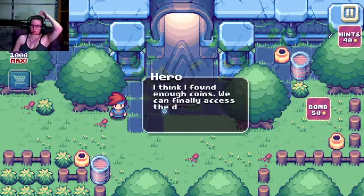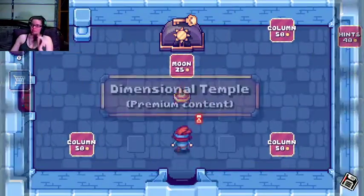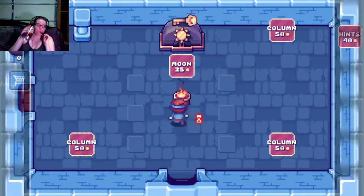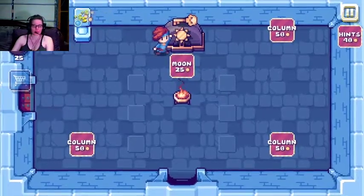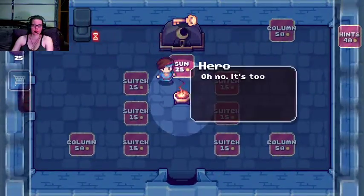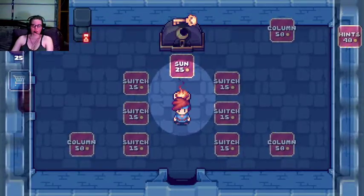You want a million coins? We're rich, user — who will be able to spend it all in this freaking place! I think I found enough coins — we can finally access the dungeon. You're very powerful, hero. Well well well, the boss is here already. Perfect. That took way too long. How convenient — but why did they put it up there? And here are the switches, in a kit. What switch do I need?